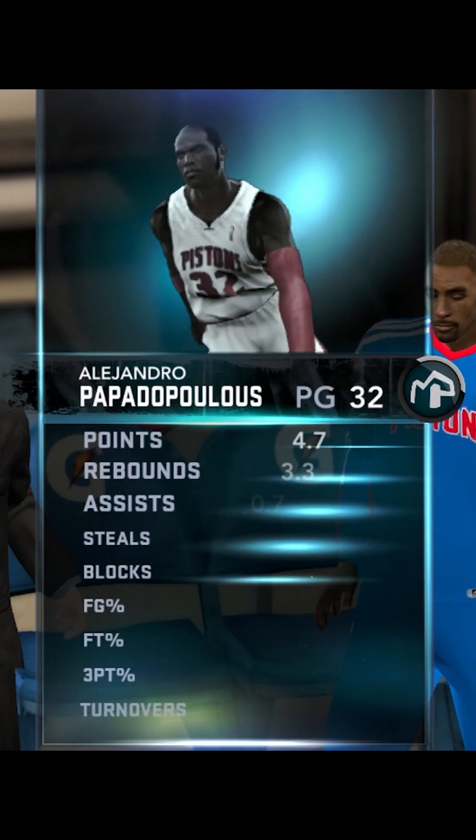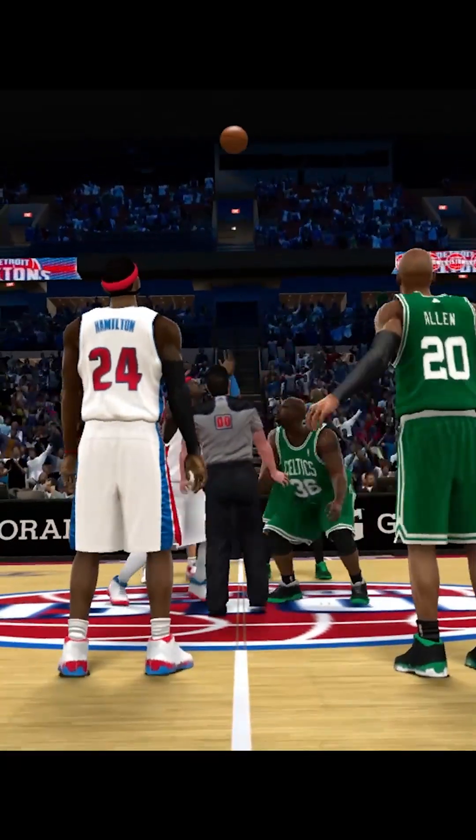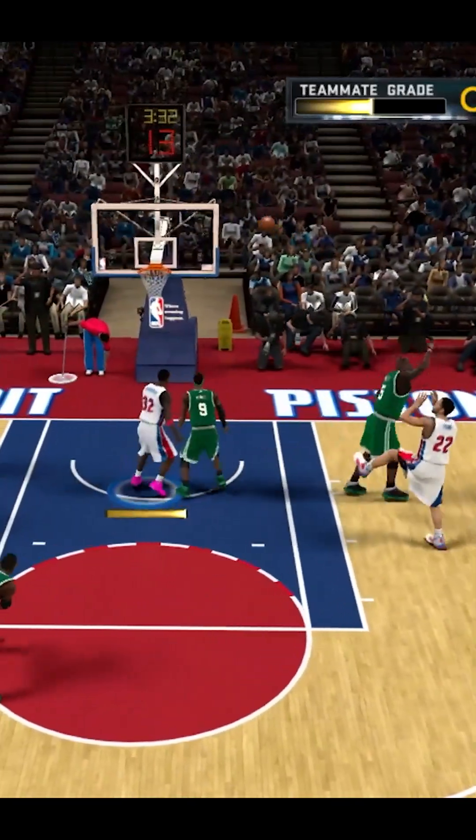On the season: 4.7 points, 3.3 rebounds, 0.7 assists, 0.7 steals, 37% from the field. Haven't hit a free throw or a three-pointer. Tip off — look at that view — we're subbed in. Get the inbound, try to get something going. Tayshaun Prince — hit him in the paint — he shimmies, goes in. That's an assist, counting as an assist.